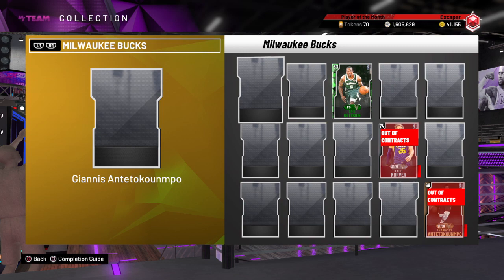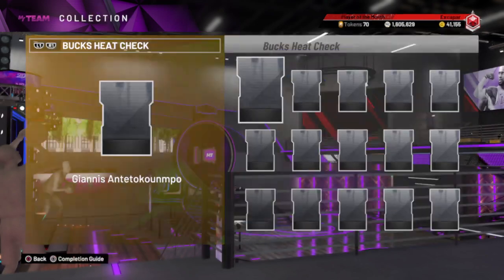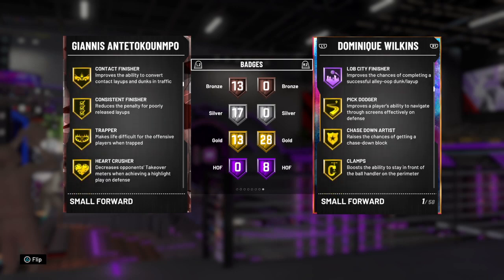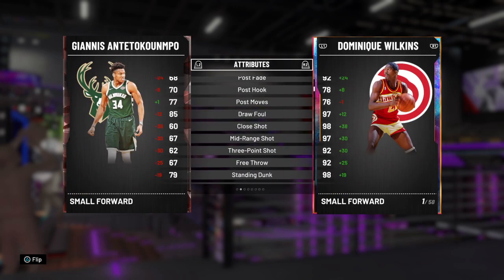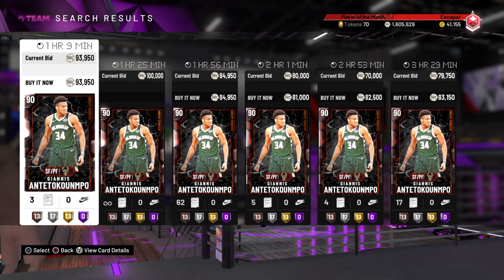Someone made a good point that these heat-checked cards actually have badges, meaning that once he gets cooking during the season, this card could be insane. So if you're going to lock up MT, I think I would take that recommendation and maybe buy one or two of these and flip them later in the year. That's probably not a bad idea — just my personal opinion on those two.